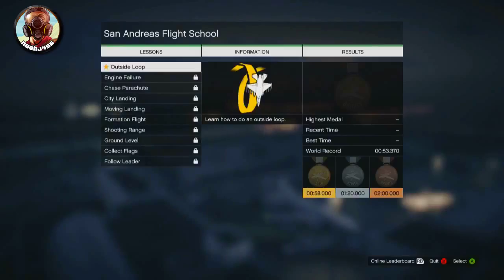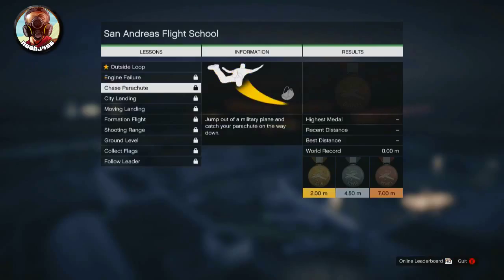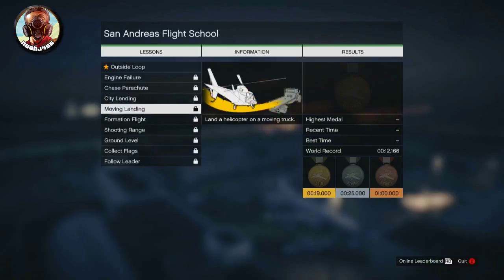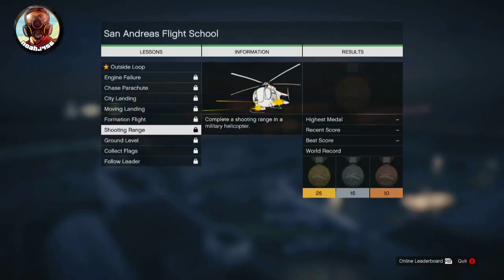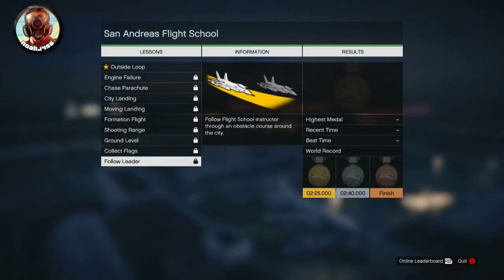Next up in this DLC is the actual flight school content itself. You can take the flight school and all of the classes, and apparently the payouts are pretty good. If you get a gold medal, you can earn around $50,000 from the 10th mission — Follow the Leader. I haven't had a chance to do it yet; I'll probably be doing it later today on the live stream. You can collect flags, follow the leader — they're very, very neat. You can try to beat the world records, and they are relatively easy to beat.